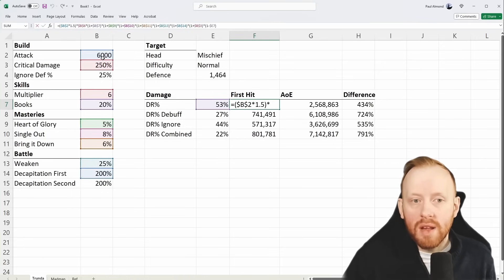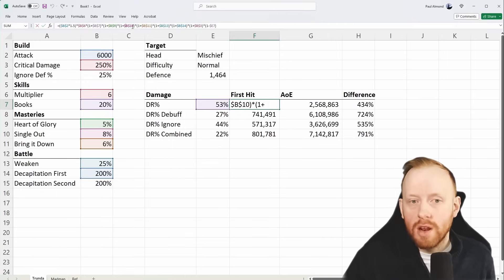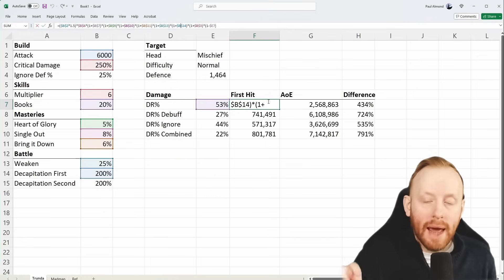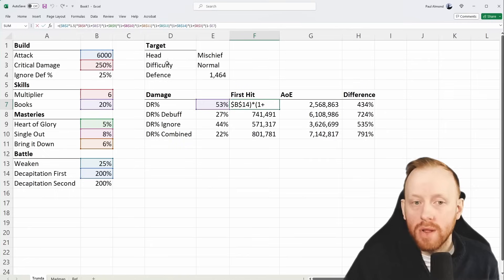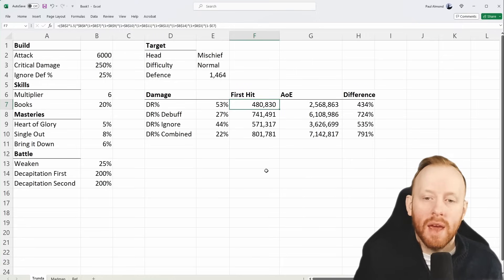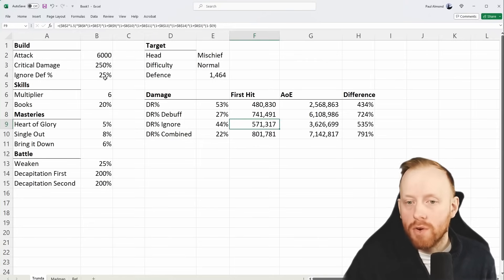Our first hit is basically 6,000 times 1.5 for the attack buff, times the skill multiplier of 6, times books at 20%, then each mastery at 5%, 8%, and 6%, times weaken at 25%, times the first decapitation bonus, plus 250% crit damage, then multiplied by the damage reduction. We end up with a single hit of 480,000 with no debuff. With a debuff it would be 741,000; with 25% ignore defense it's 571,000; and combined it would be 801,000.